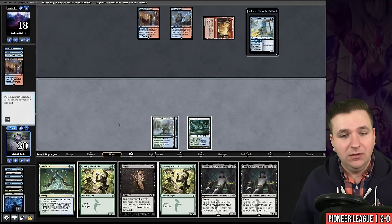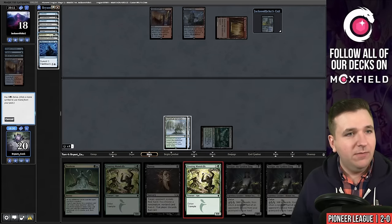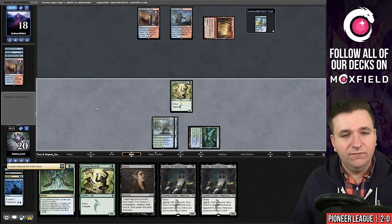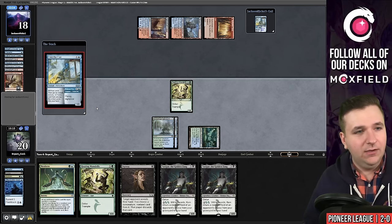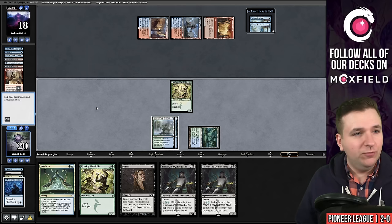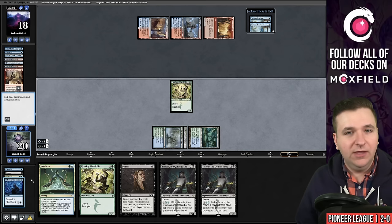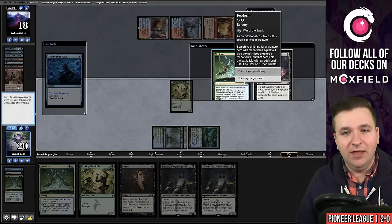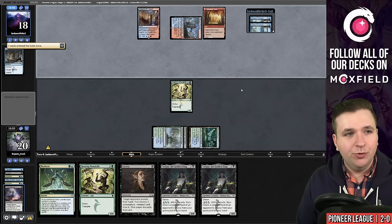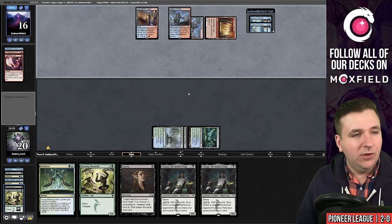They are respecting me. I have nine in graveyard — let's play Mandrills, and that resolved. They might have a Lightning Axe. They free the Fae, find Treasure Cruise, pick it up. While they're tapped out, I'm going to Otherworldly Gaze — once again, no untapped black mana. They Treasure Cruise — they have ten cards in their hand now. They Lightning Axe my Hooting Mandrills, discarding a Phoenix.